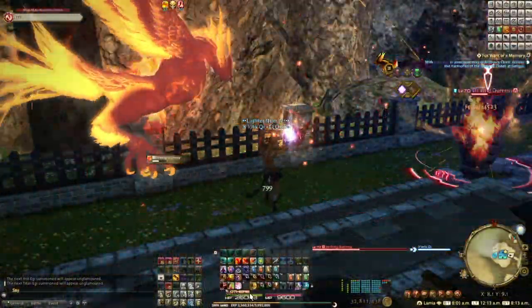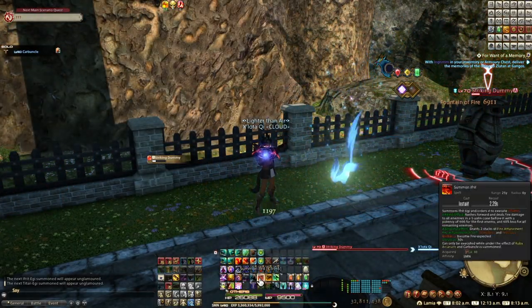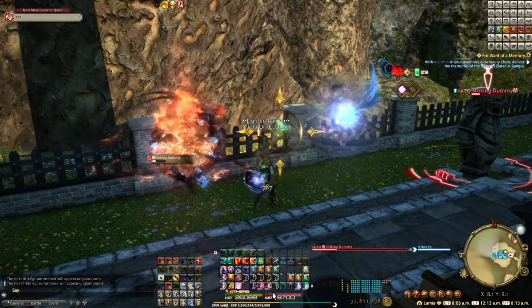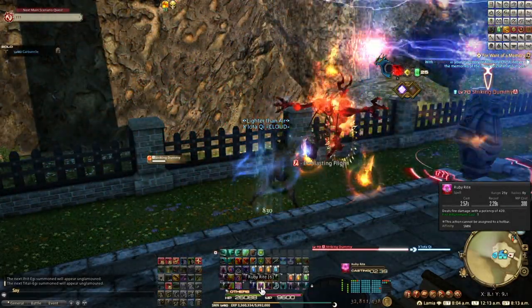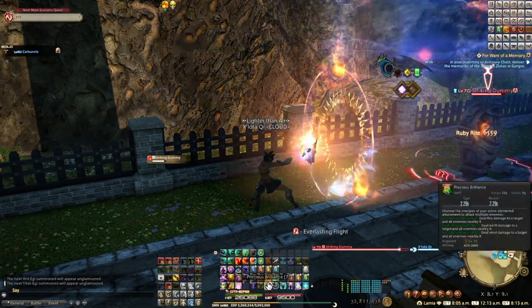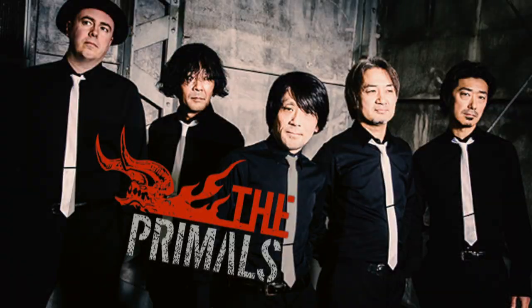So now for the big guys. Note, this is important for all job players, not just summoners — more on this in a bit. When a summoner hits 90, the summons Ifrit, Titan, and Garuda upgrade automagically, and instead of itty-bitty edgies, you summon the actual primals.